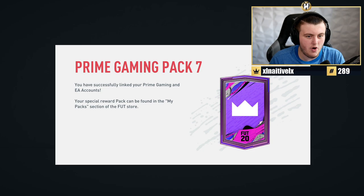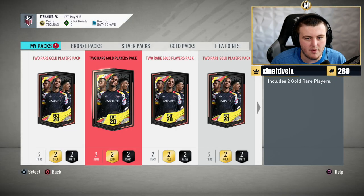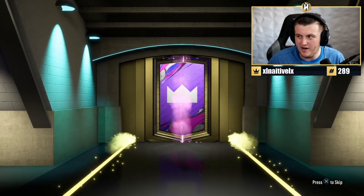Let's go and open some packs. Prime Gaming pack 7, the last one of FIFA 20. Your special pack can be found in the My Pack section. We get an exclusive pack containing one player pick with minimum 83 overall players - it's the same as pretty much every single pack. Nothing different there, but we'll take it anyway.